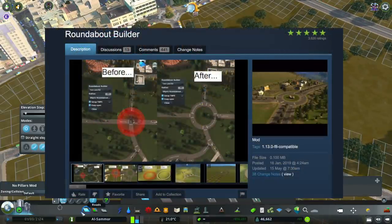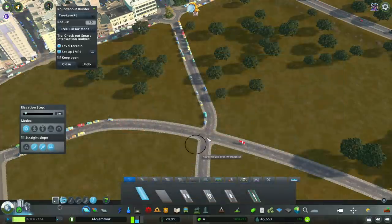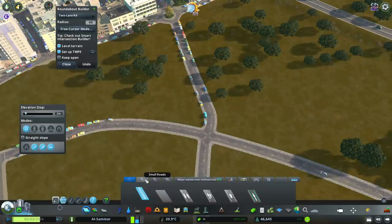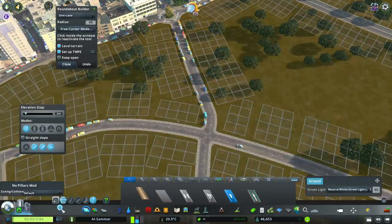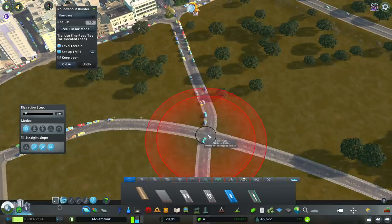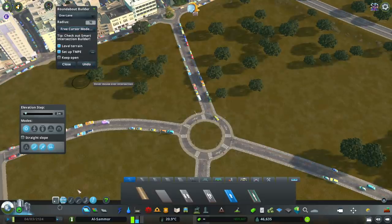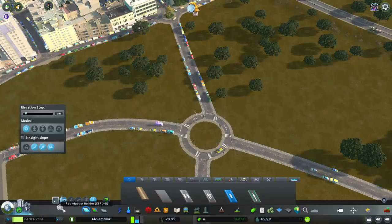Another handy mod for road design is the Roundabout Builder. Once enabled, it's a button in your toolbar — very simple to use. It comes up at a default size and you can press minus or plus to make it bigger or smaller. Select the road type you want, open the tool once selected, choose your size, and there you go. Using this mod saves so much time because building a roundabout manually is very difficult.